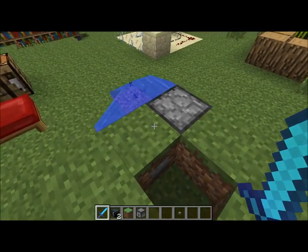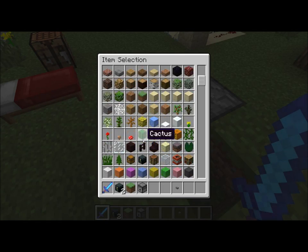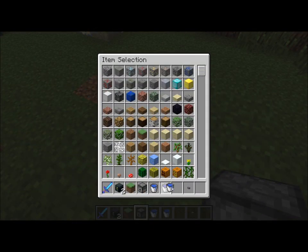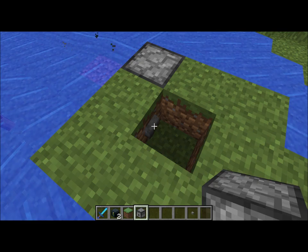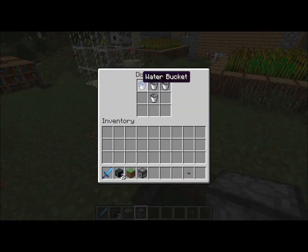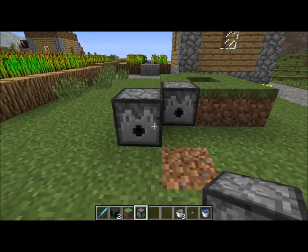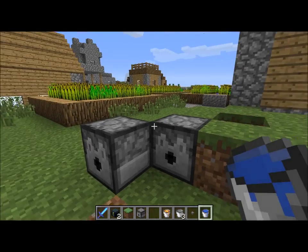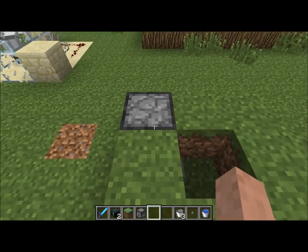That makes waterfall stuff a lot easier — you can change it with redstone. I don't really know what happens if you put more than one in at a time. You can stack empty buckets, but you can't stack water buckets. So that's pretty neat: you can put down a dispenser, put water in it, and have it spit the water out and pick it back up again. Works the same with lava — it spits lava out, and it does pick it back up. You can make your lava traps now.